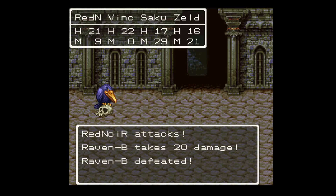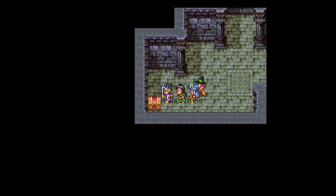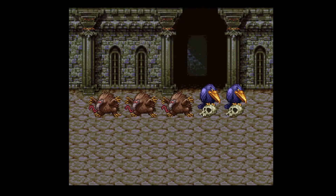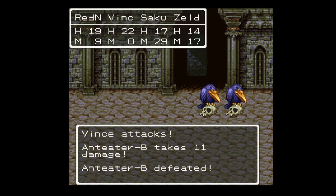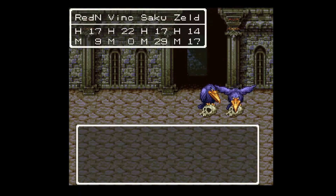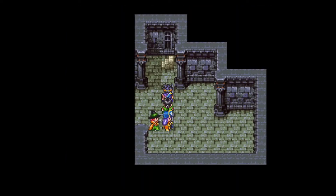There's not really a lot to say in these battles that I haven't said before. There are some stairs up there and a chest over here — I think the stairs we saw earlier lead to another chest, we'll come back for that. More monsters. Red Noir reaches level 4 and Sakura reaches level 5. Two level ups after one battle — that's neat.